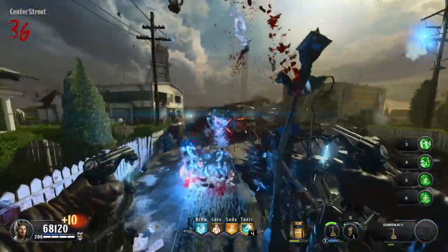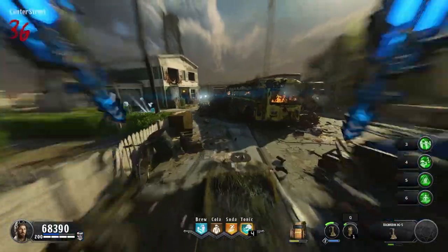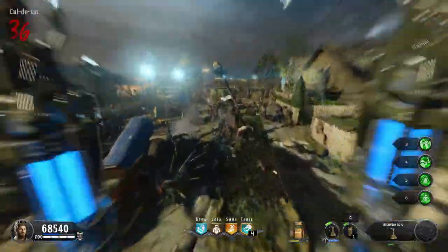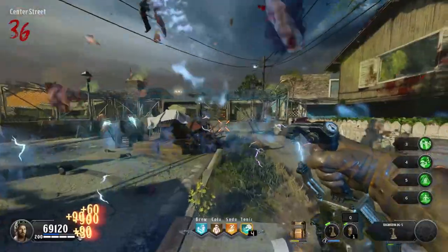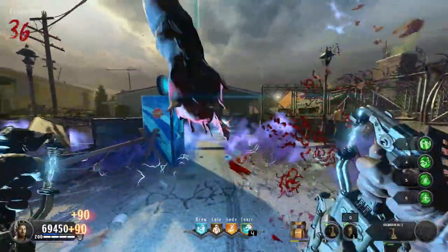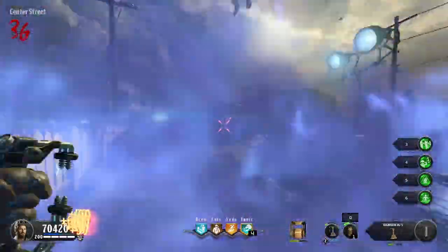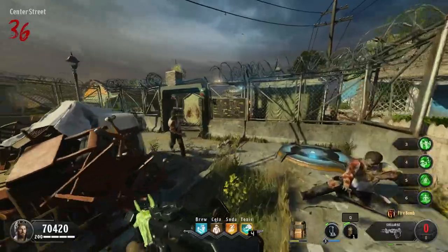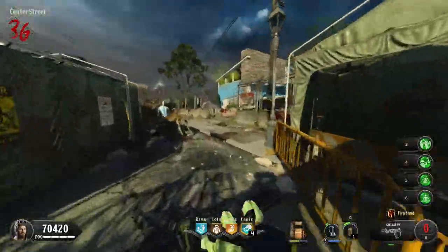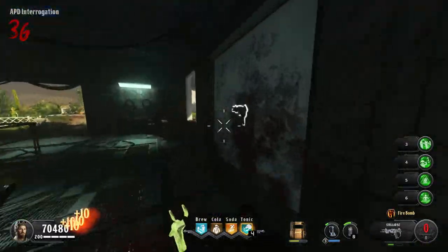The map of choice for today is Alpha Omega - really doing a number on the old mental with this one. The reason I chose Alpha Omega is simply because this is the only map where I know where the wall buy is. It's directly next to spawn, nice and easy to get to. Plus it's quite an easy train topside in the old Nuketown area on this map.